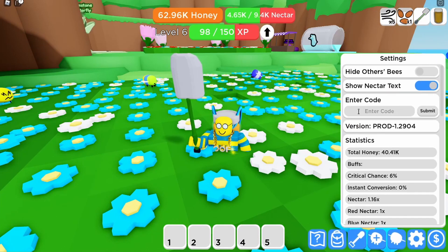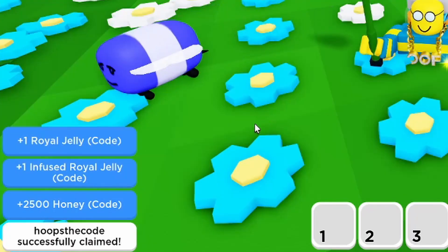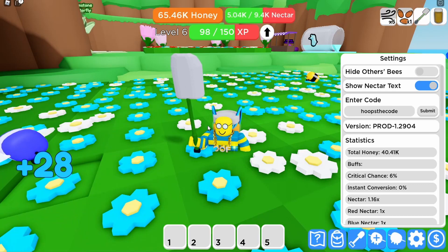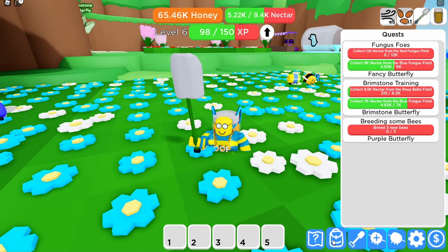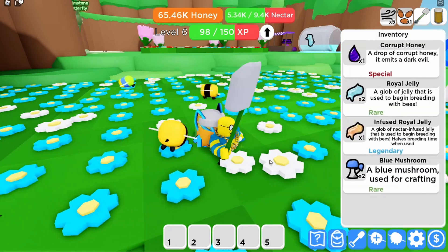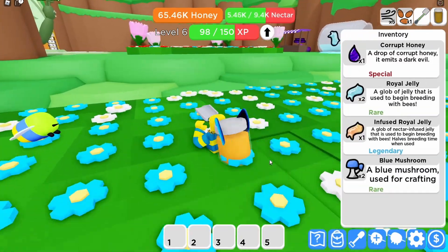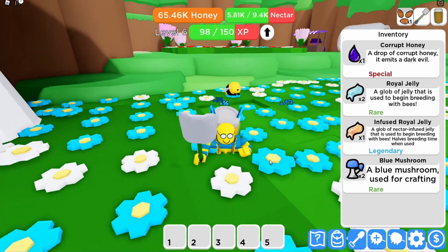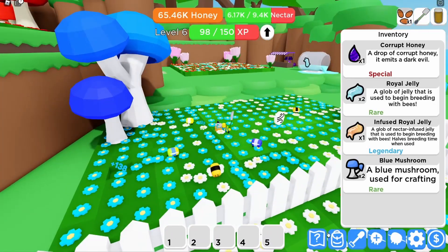Here is the code — don't forget to thumbs up the game as well, Beekeepers is amazing and it's getting updated. Hit the code, submit: royal jelly, infused royal jelly, and extra honey. Tell them Hoops sent you! Now go ahead and use that infused royal jelly to get yourself a decent bee. Don't use the cheap regular royal jelly — use the infused royal jelly from this code.